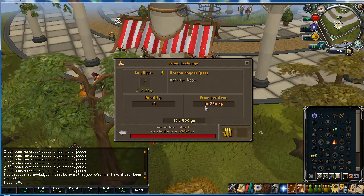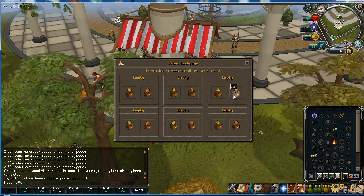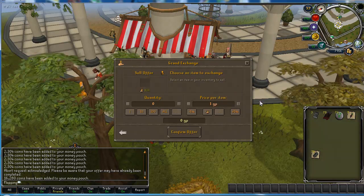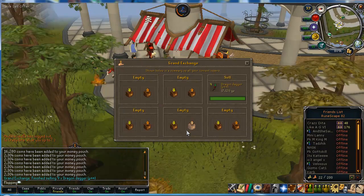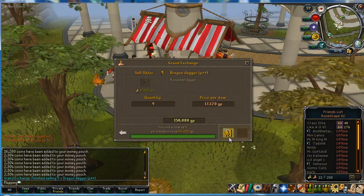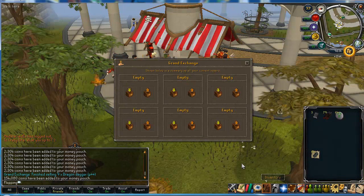I went for Dragon Dagger Plus Plus again. It's only about 1K profit per, but it's a quick flip — nice and easy. They all sold in less than a minute, probably about 30 seconds.